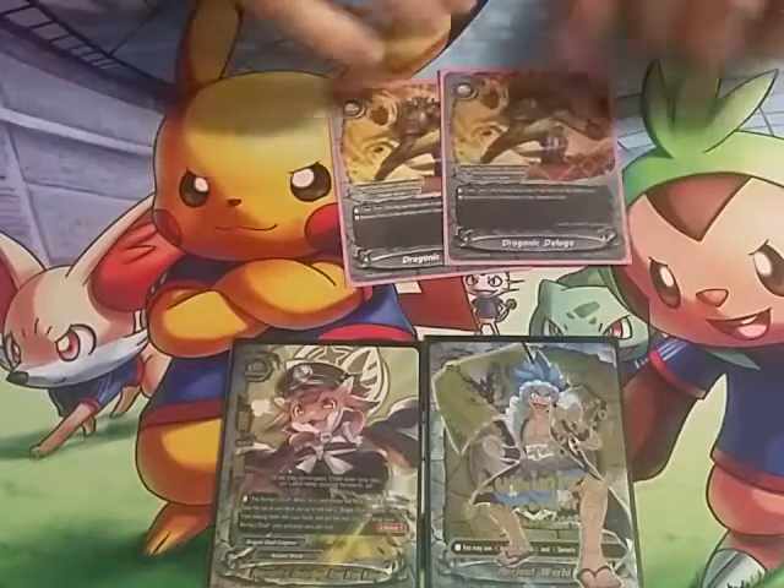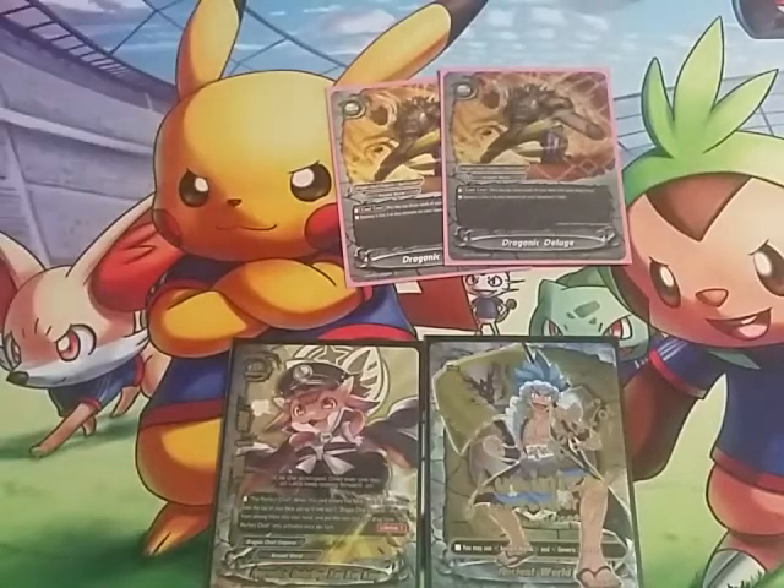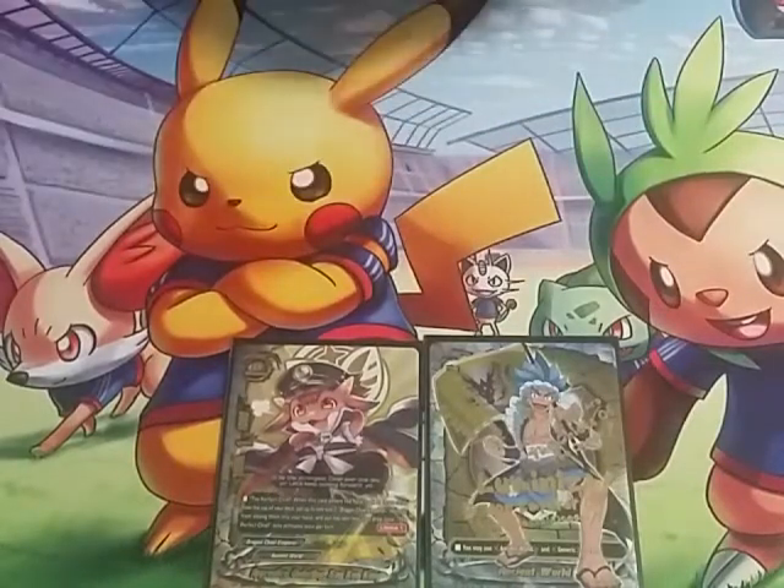We play this as a two-of — Dragonic Deluge. Cast cost: put the top three cards of your deck in your drop zone, destroy a size two or less monster on the opponent's field. This just picks out the annoying little monsters that are always sitting on the opponent's side, and it helps us mill early game.